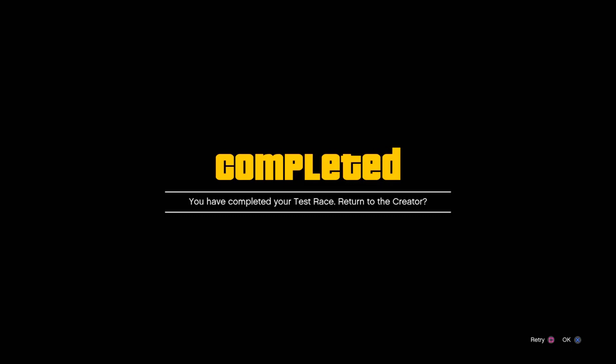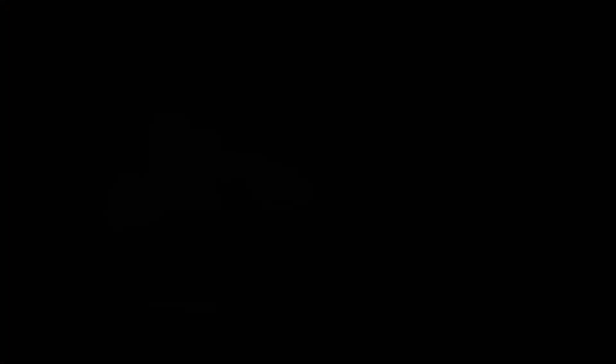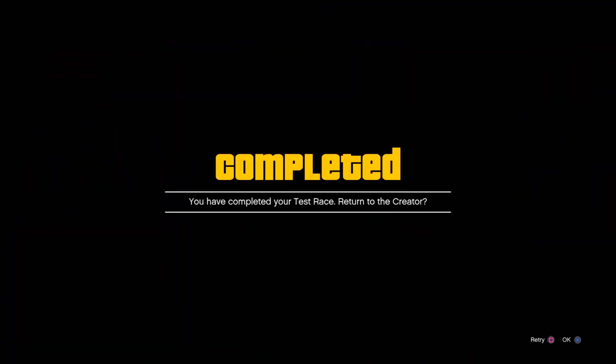The screen will start flashing a few times and you guys will get to the point where you can now choose your character. After about 10 seconds, it's going to flash a few times, and you need to wait for the error message to pop back up on your screen saying the test is complete. Before you see that, make sure you select your main character, then click Circle and spam X.